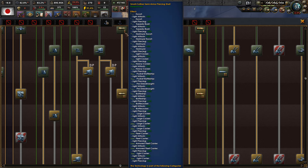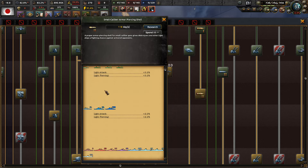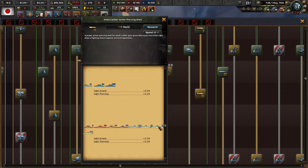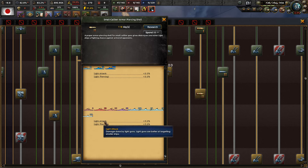The small caliber semi-armored piercing shell is done. So now we can get the small caliber armor piercing shell - white attack and white piercing for escorts, torpedo boats, and destroyers is increased by 5%. And for cruisers it's 2%, and for battleships and carriers it's 3%.